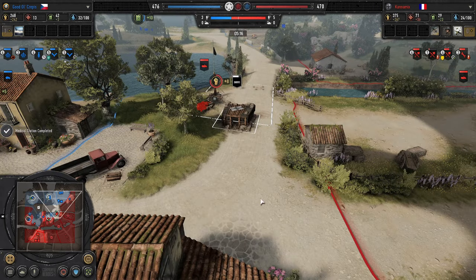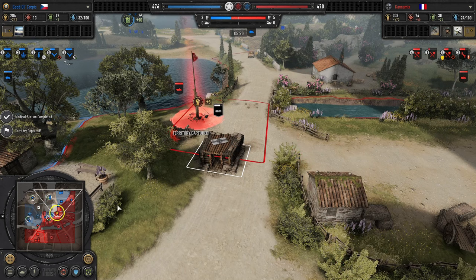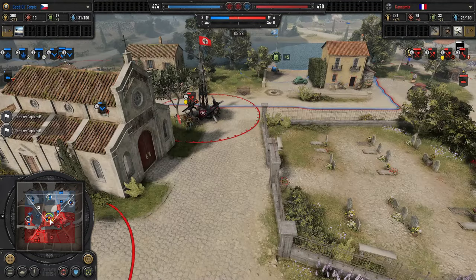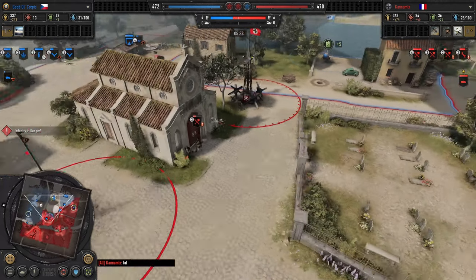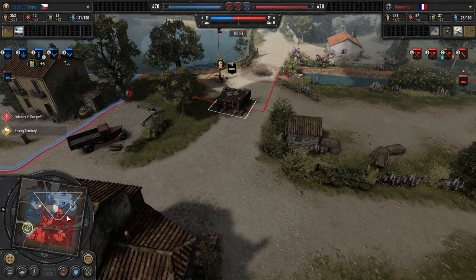Now you see a Dingo coming out for Cepes. The Dingo will survive this mine, but it's not going to have a whole lot of health left. Good decision to use the mine there by Kanemix. Infantry section gets into the church and wins that engagement. So Cepes is playing catch-up on the resource side — he's got Sappers capping some munitions in the northwest corner of the map.